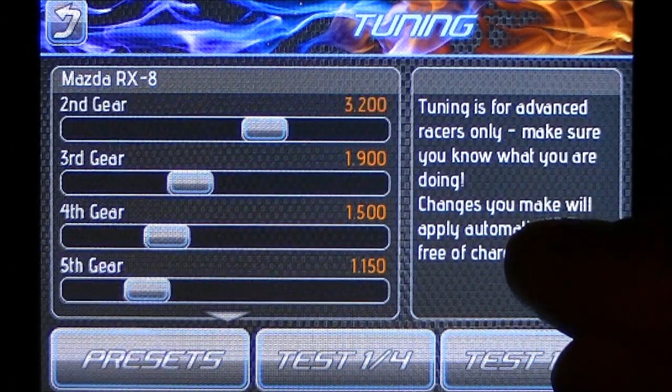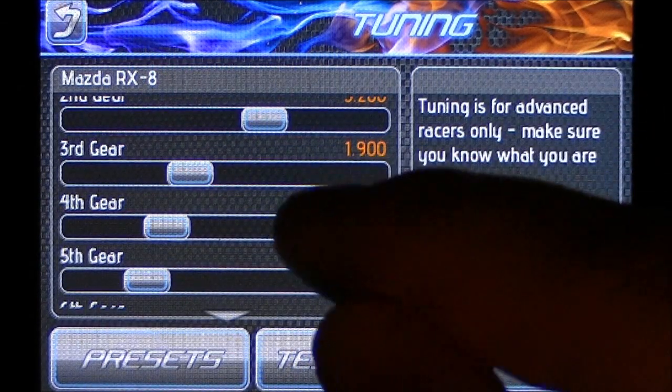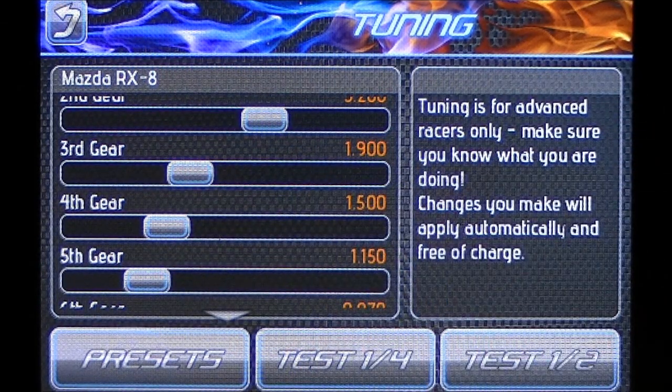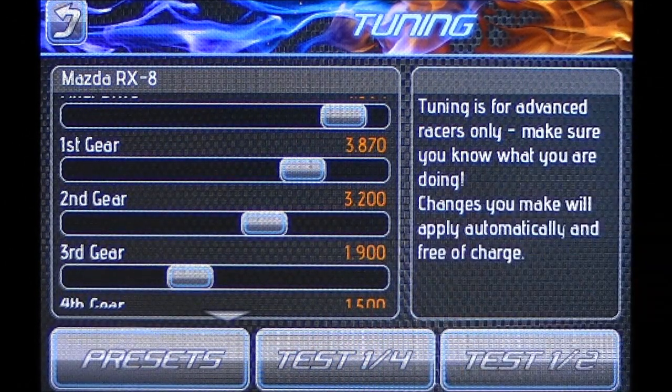And this is for a second gear tune, that's why I'm going from fourth, fifth, and sixth — I'm not touching third because that's already set with my NOS. Now if I was using a first gear tune, obviously I would be adjusting third on down because my second gear would be my NOS. But you guys get the idea, right?